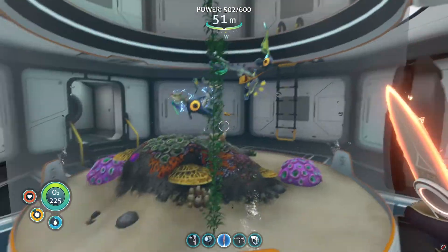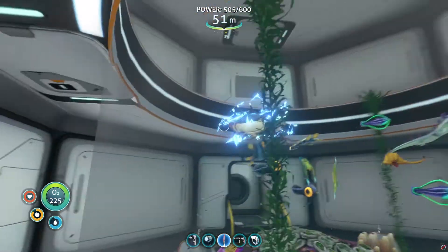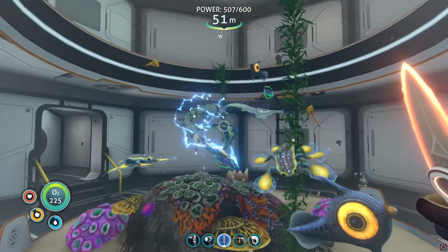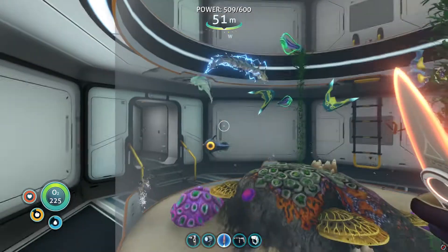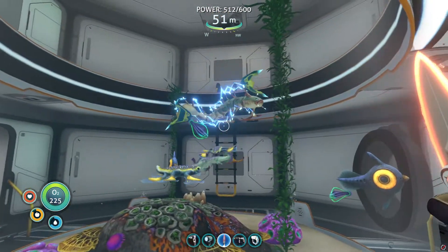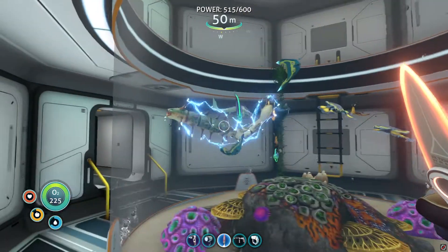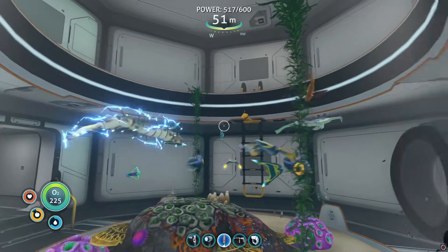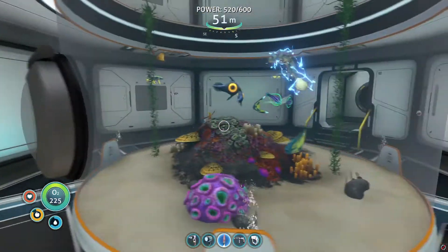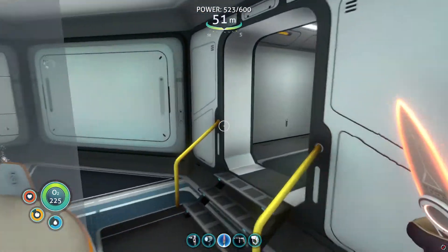Now we're in my aquarium room. I just finished this whole entire base so this is pretty new to me. I came across one of these creatures a while back and grabbed an egg on accident — I thought it was cool. I've got a stalker in there as well and a whole bunch of other fish. I've seen people on YouTube who somehow got reaper leviathan eggs, but after searching online it turns out that must be some kind of mod.